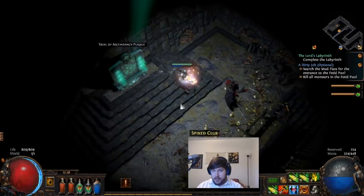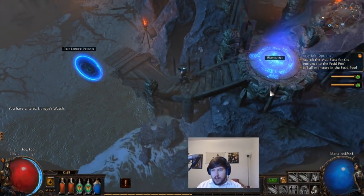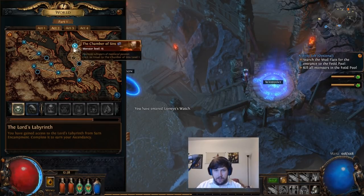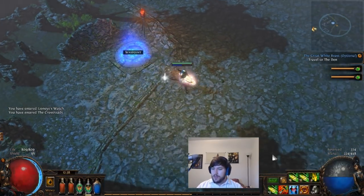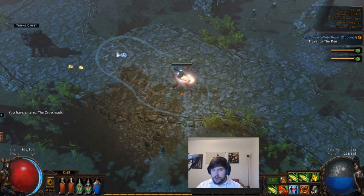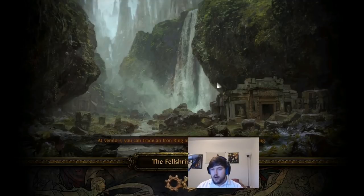The next one is in the crypt in Act 2. We're going to pop back to town, go to Act 2 and the crypt. You go south or southeast at the crossroads and it'll take you right to the Felshire Ruins.